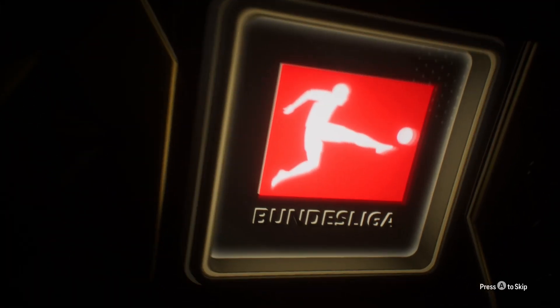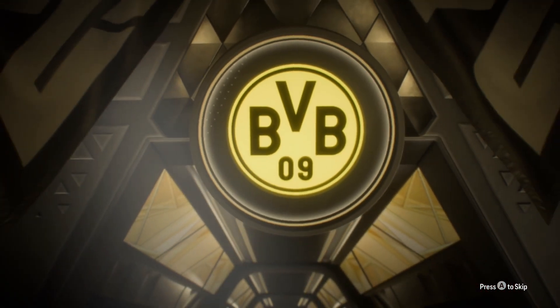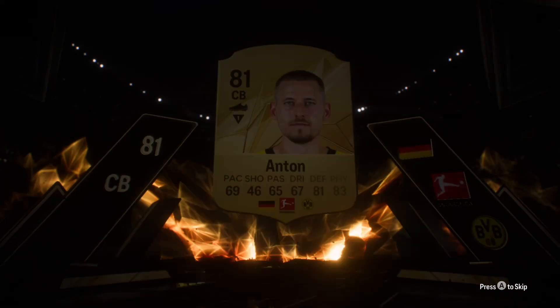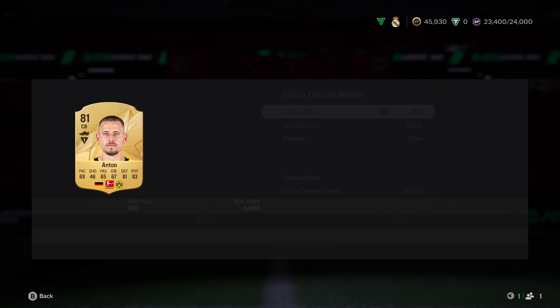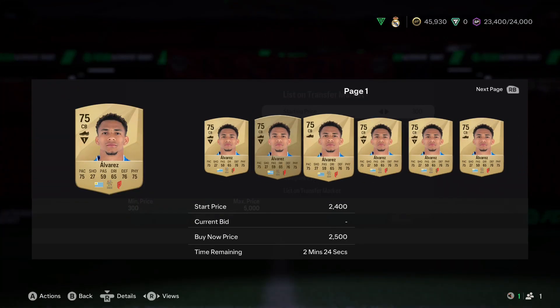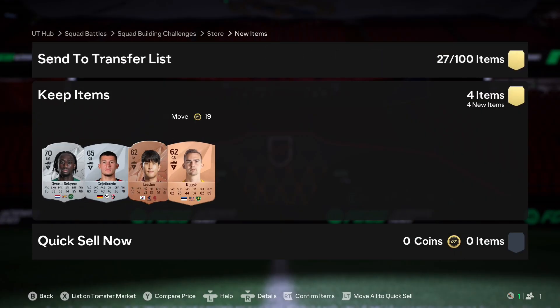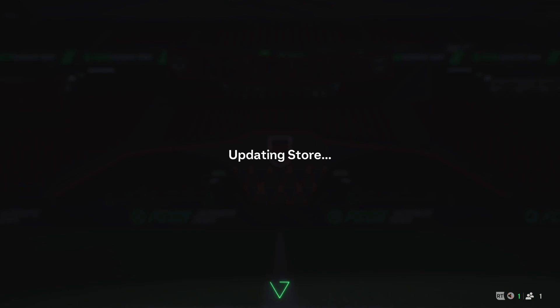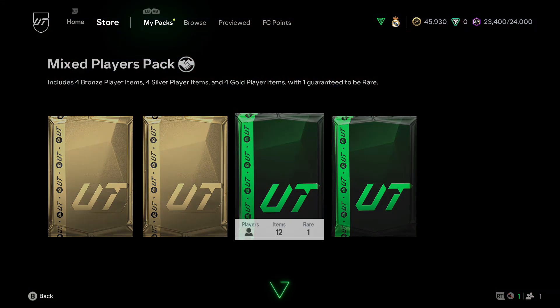Opening the packs now. Hoping for Schlotterbeck from Dortmund - it's Anton. Will he sell? He fits into that evolution. Doesn't seem like a big listing but he might go for a bit. The nice thing at the start of the game is every common gold card goes for 500, 600, 700 coins, so we get coins in every type of pack.